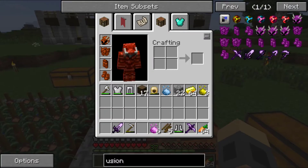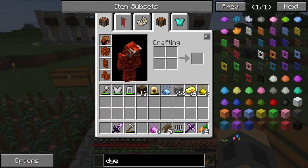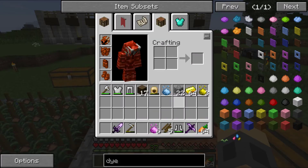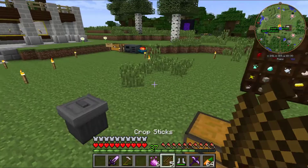The dye seeds, you only need four Minicio for, don't you? No, you need... oh, you need Accio Essence. That's why I was trying to — ah, I see. Right, anyway.